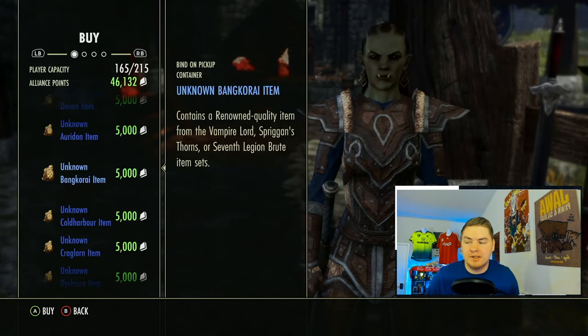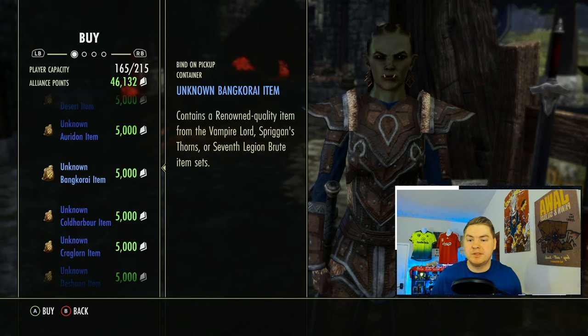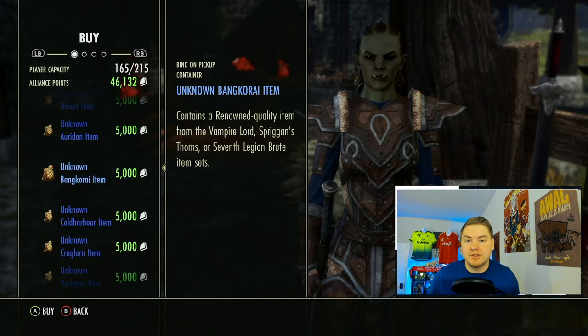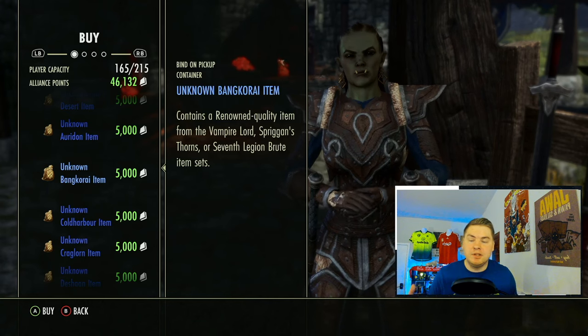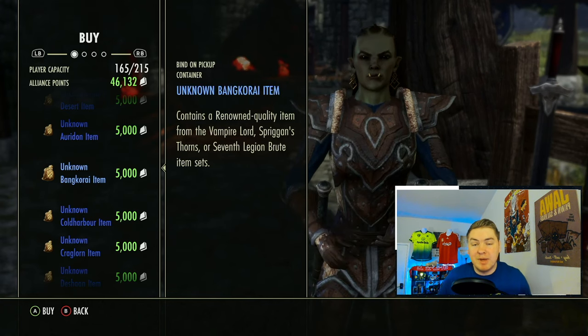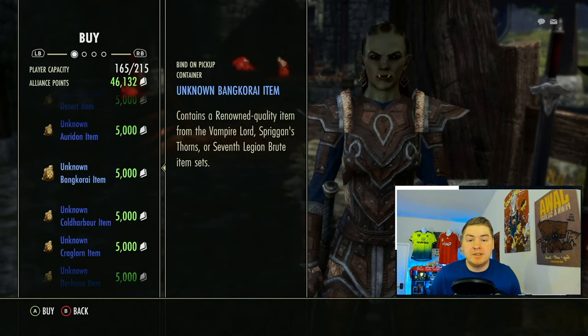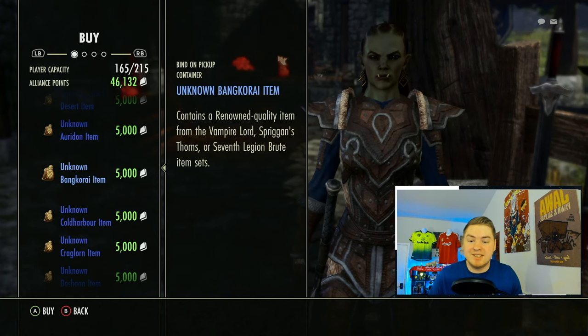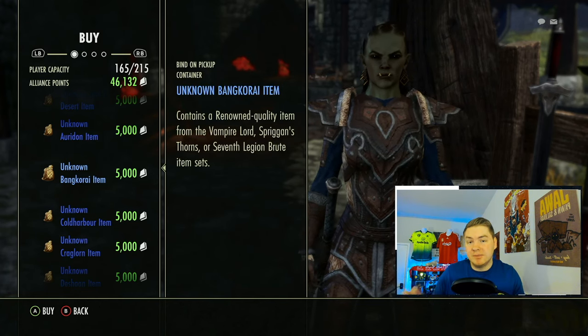We always cover stuff like this on Market Watch videos because there are times when certain zones are over-farmed or under-farmed, and certain sets might be over-utilized due to different things coming out. Bankride is a decent example because it's pretty heavy. Spriggan's is a great PvP intro set. Seventh Legion is a decent one as well.